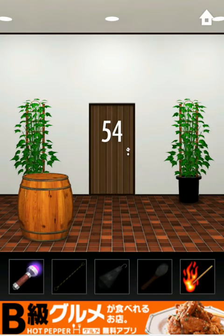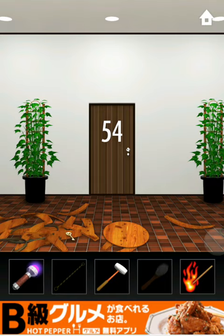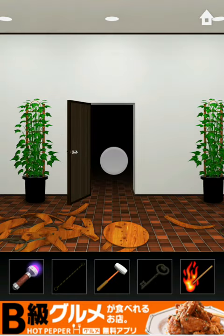What you're going to do is you're going to move this, pick up the sledgehammer, smash this, slide this, pick up the key, open the door, go through.